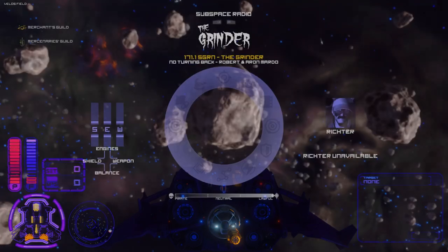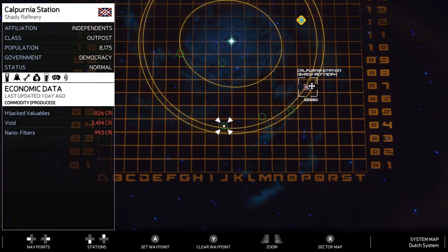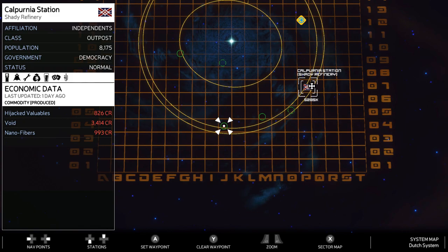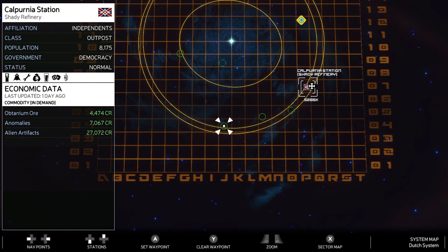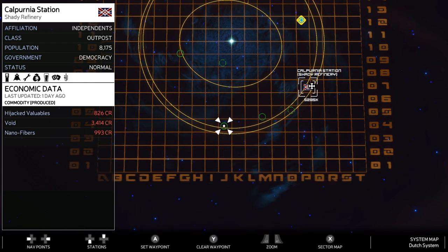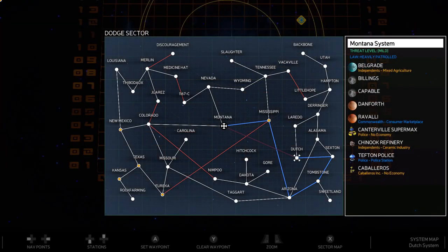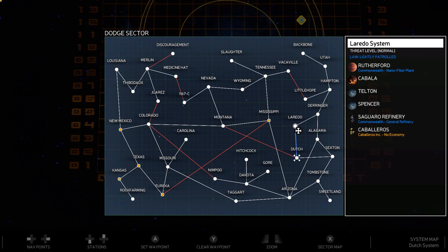Next thing you want to do, you'll want to look for a good station that you can sell all of your ore to. I wouldn't spend too much time here. I'll go ahead and tell you where I'm mining at right now. The Shady Refinery has some pretty good prices on what they're buying. They have artifacts, anomalies, and Obtanium ore well above market price. So that's why I'm here. It took me about 20 minutes to find this station, but we're here, so we're going to make the most out of it.